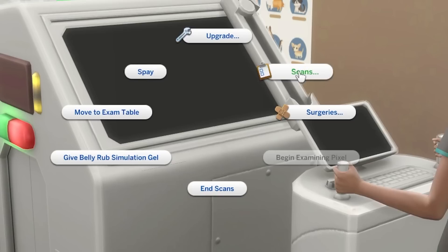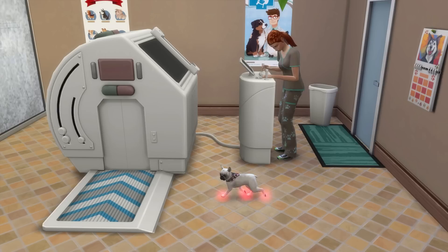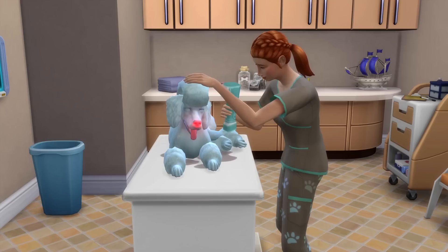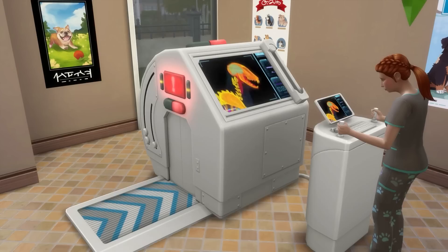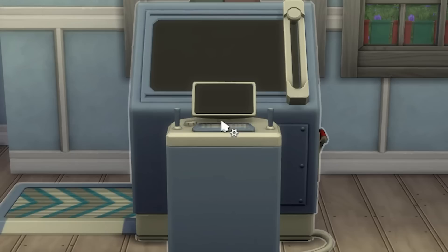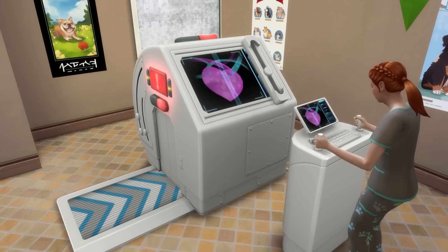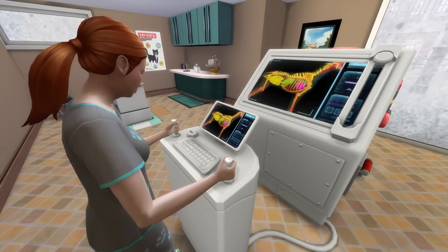The fifth object is a standout: the Surgi-O-Matic Pet Surgery Station. Much like the veterinary exam stations, you can use these to treat sick pets, running a series of scans to find their illness. These scans will cost a few simoleons but will often uncover a pet's symptoms and illness very quickly. While the exam station will generally be your first point of call, you'll run into a few instances where you'll need the pet surgery station, so it's a good idea to have one handy when running a vet clinic. Surgery stations can also be used to de-sex cats and dogs, and just know that this can be reversed.